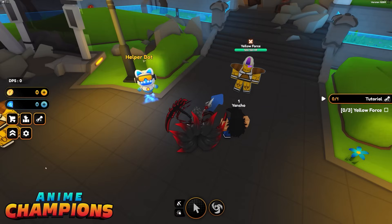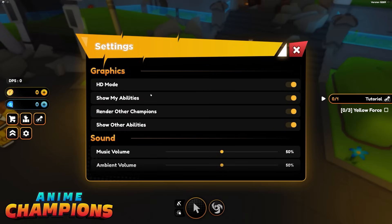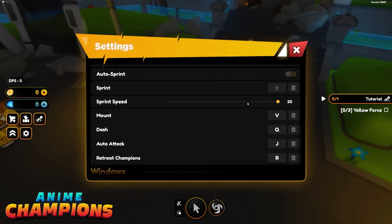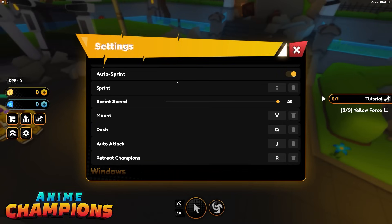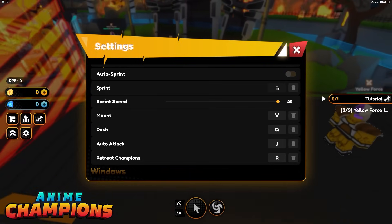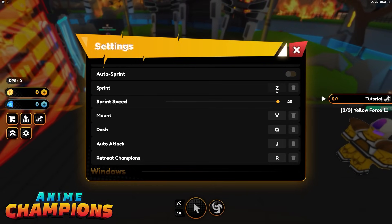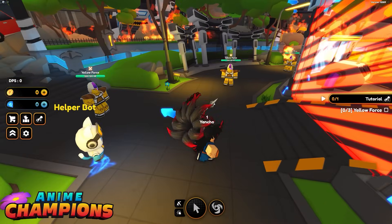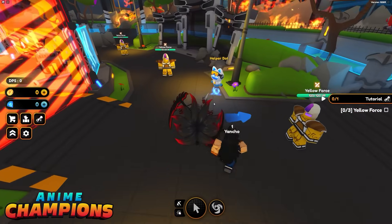The very first thing you're going to want to do when you load into Anime Champions is click on this little gear icon, then scroll down. By the key bindings, you're going to see our very first free-to-play gift to every single player in Anime Champions: Auto Sprint. You can rebind the keys if you want to manually trigger it, but that's going to help you feel a little bit more zippy when you first start off.